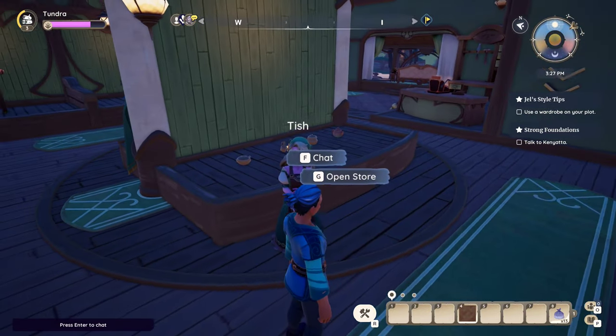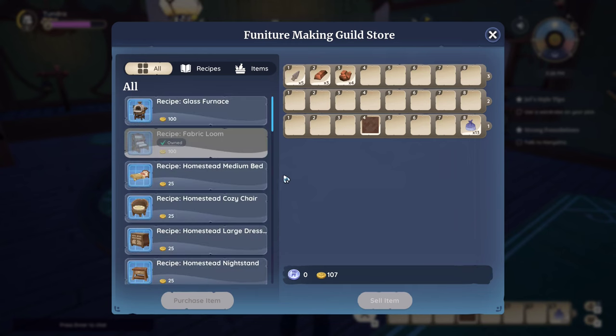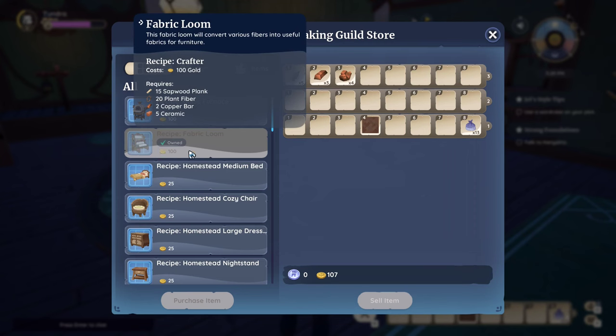Let's open Tish's store and here you will find the fabric loom recipe, available for only 100 gold.